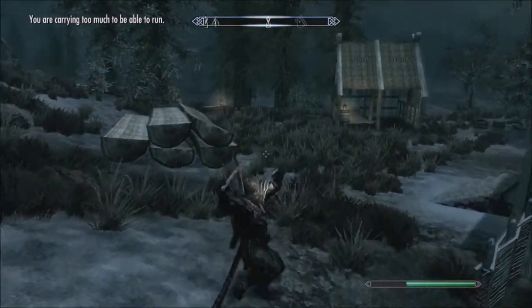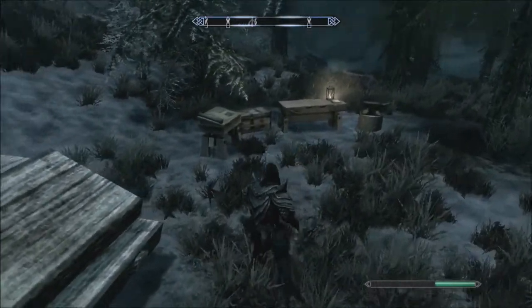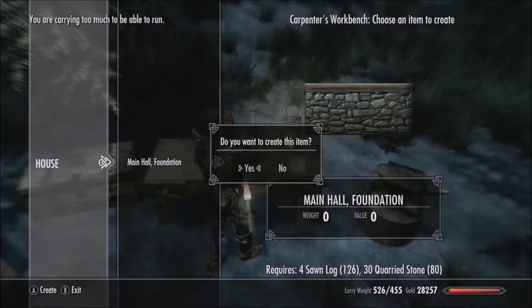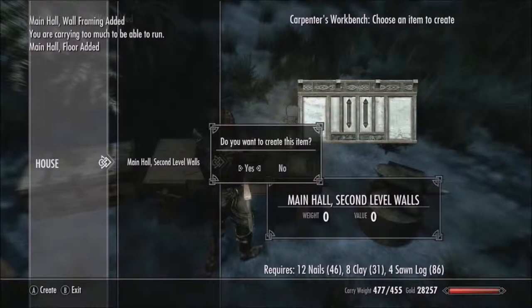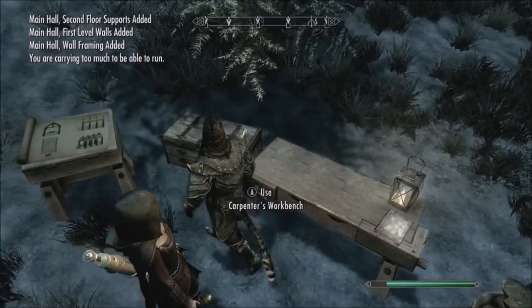Seems this is a lot quicker than what I thought it was. Now we'll build a little bit more — I have 80 quarried stone. That should help out a little bit more. And the main hall is finished. For now.